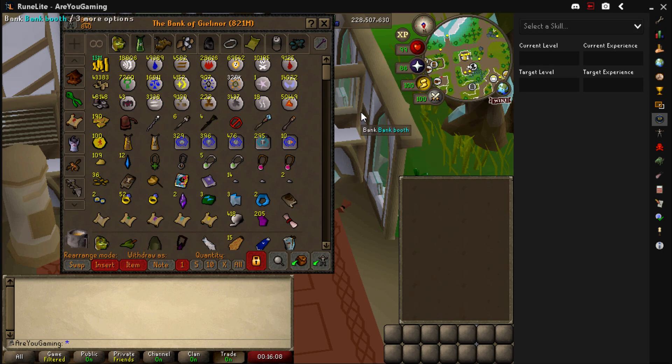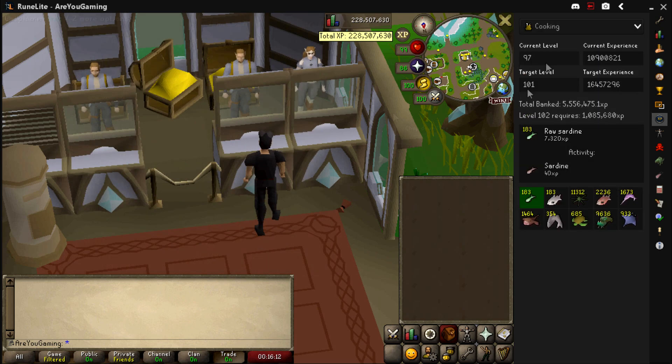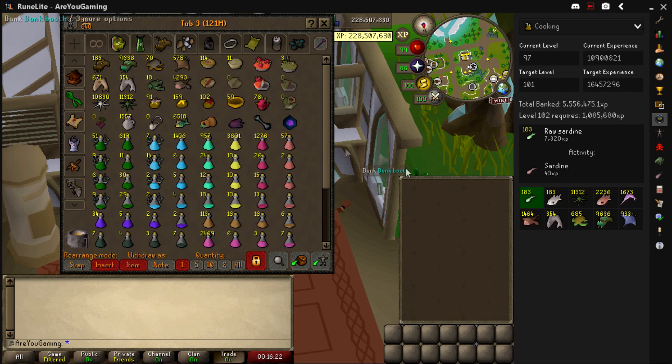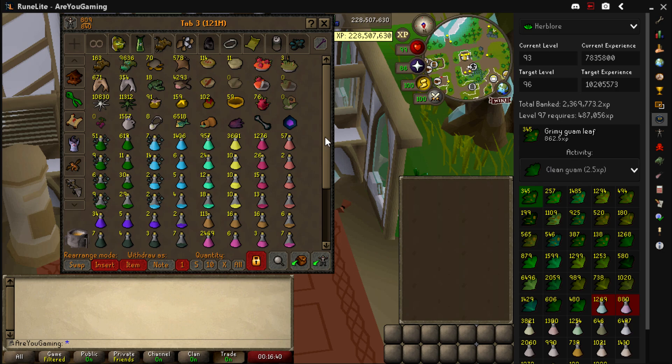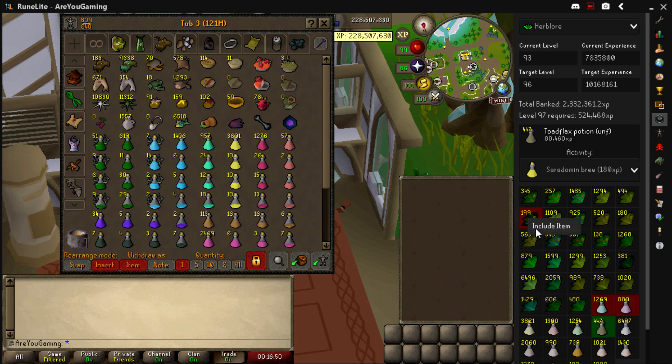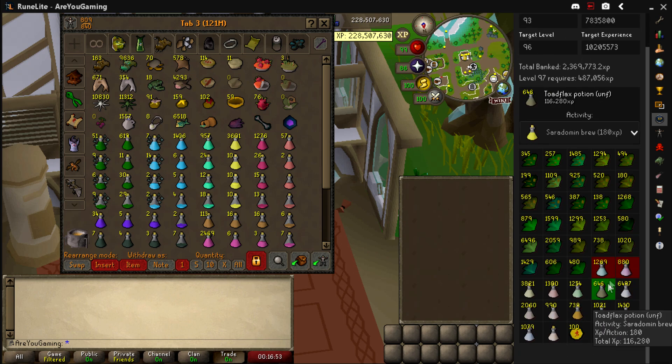Open your bank at least once so the plugin knows what's in there. If you go to Cooking, it will calculate how much XP you have banked right now based on all the raw fish in your bank. It also accounts for wines and anything that gives Cooking XP. If you click on each icon, you can see individual breakdowns — for example, 2.1 million XP from Karambwans. It doesn't account for burning food, but it's a great tool especially for Herblore — you can select which potions or secondaries you're making and even exclude items.